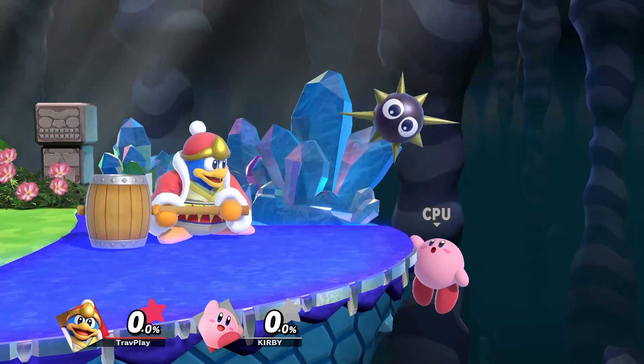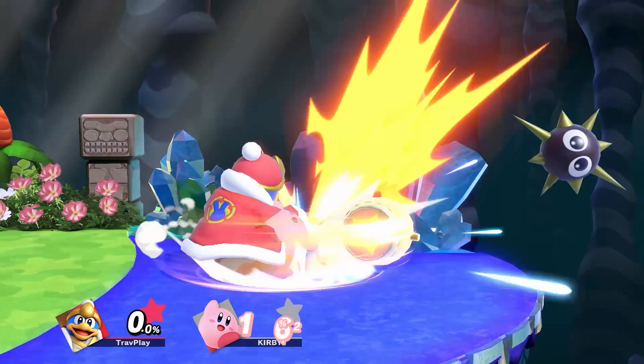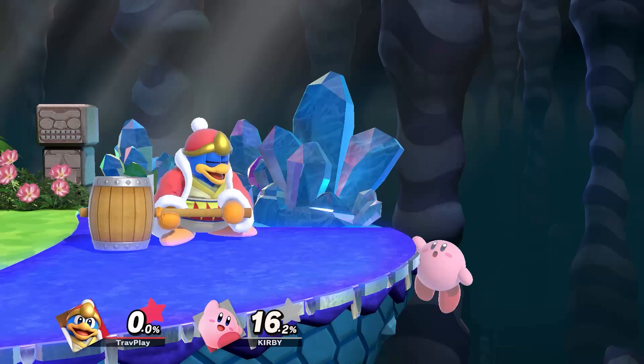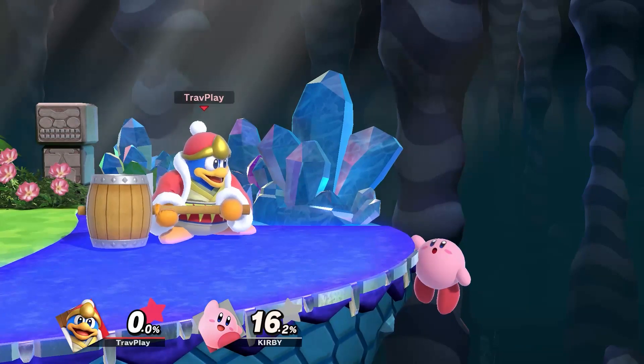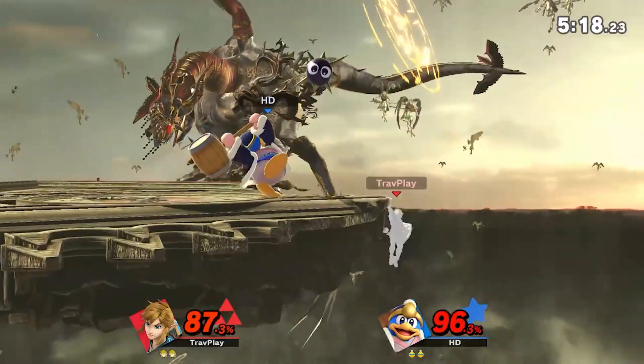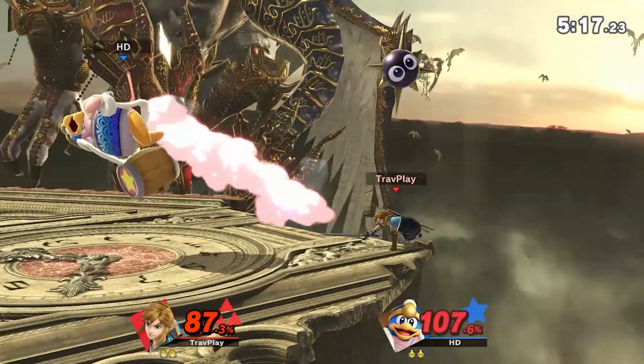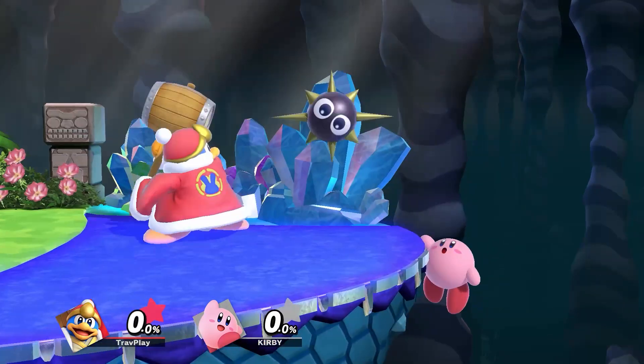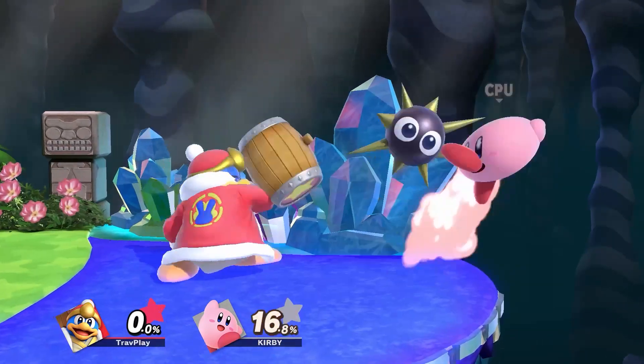Usually he'll lob a Gordo to bounce slowly toward the ledge, and he's just standing there waiting for you to roll toward him so he can smash you. There are a lot of things you can do here depending on your character, but here are some general options. First, get up attack. I believe this is the best option because if you time it right, you can hit the Gordo back at DDD. But this can be hard to time right, especially online. And if you do it too often, DDD can catch on and counter it.